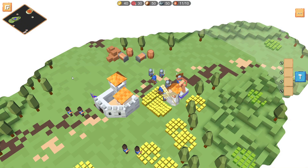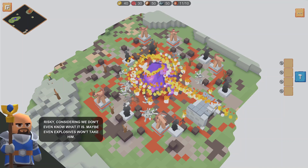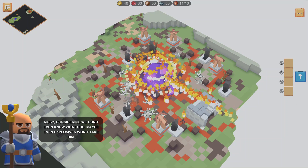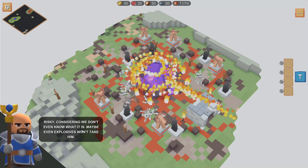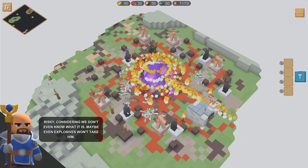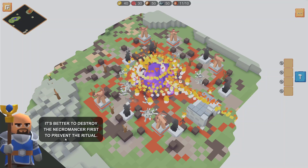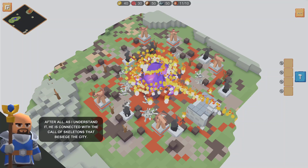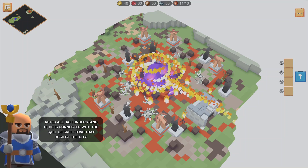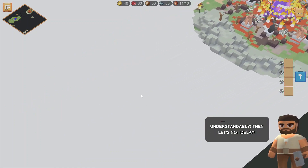Here's the location. We can see there's the main boss here with his strange stone and fire happening everywhere. Risky, considering we don't even know what it is — maybe even explosives won't take him. It's better to destroy the necromancer first to prevent the ritual. I have to kill the necromancer after all — as I understand, he is connected with the call of skeletons that besiege the city.